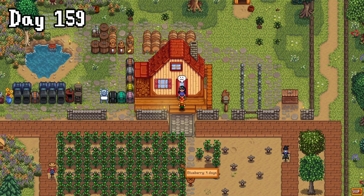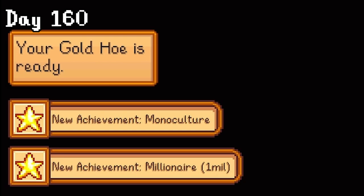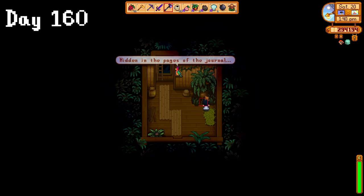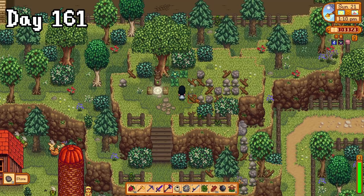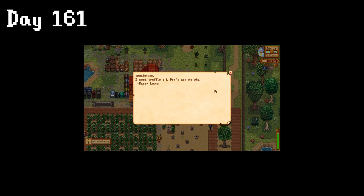On day 160, we got a couple of good achievements, and then I made myself a farm computer. The rest of the day was spent at Ginger Island on our quest for more walnuts. On day 161, we cleaned up this area because it was getting kind of fugly, and got this weird request from Lewis for some truffle oil. Why can't I ask him? Lewis, why do you need this oil? Ew. His response grossed me out a little bit, so I struggled to collect my reward.